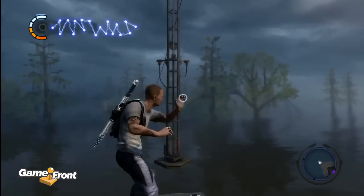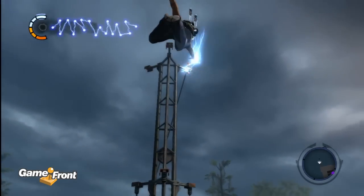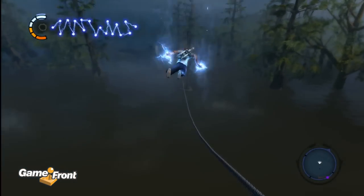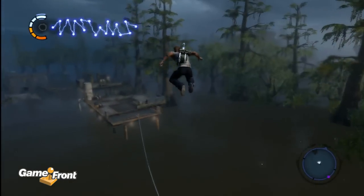First you're going to tether over to this electrical tower and then basically just follow the same trail you took getting to this place, only in reverse. This should be a lot easier now that there are no enemies along the way and since you have your improved static thrusters.